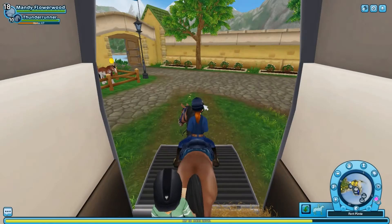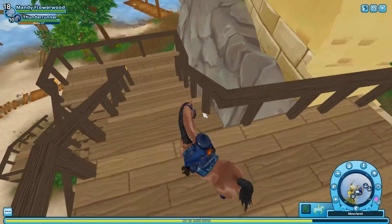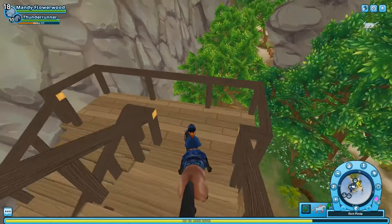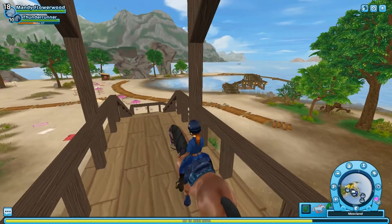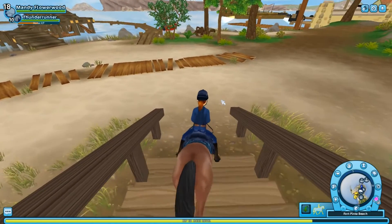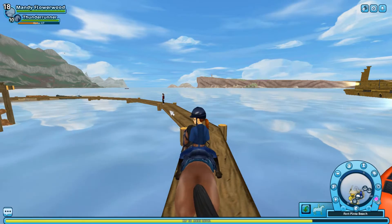Speaking of horses, Star Stable is going to be releasing a free horse for their 10th birthday anniversary — it's literally insane how fast time has gone. They're releasing a horse called the Soul Steed, which we talked about in a past update video. They did a survey, combined all the player answers, and made a horse out of our choices. I think that is so sweet and amazing that they're giving it to us for free.